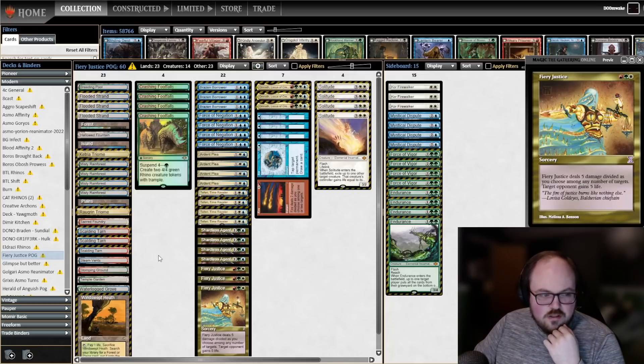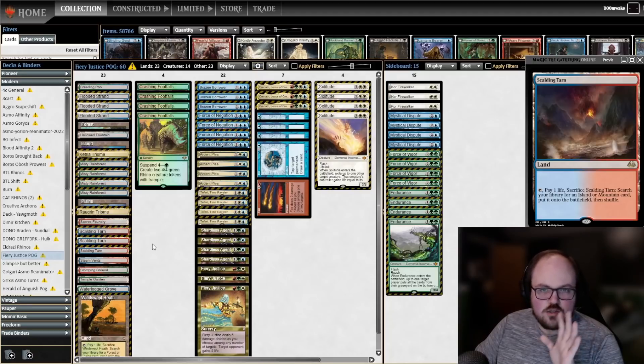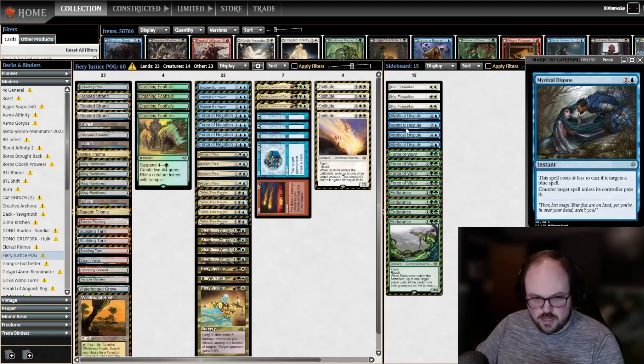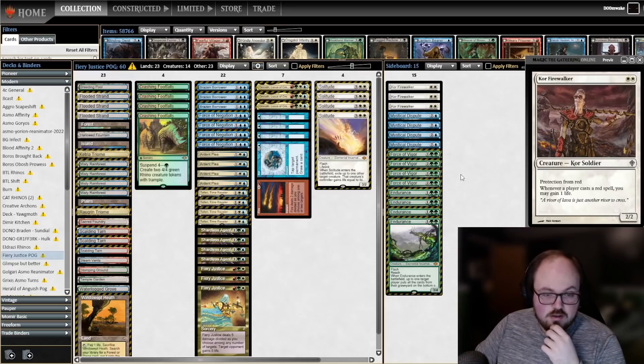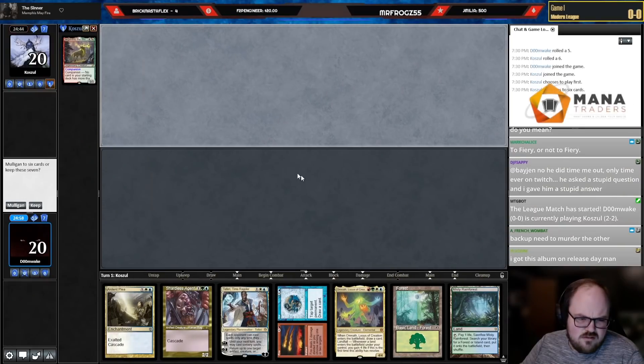For the mana base, I changed a couple of fetch lands from the 5-0 list — just moved a few around. The fetch land split is tricky: Flooded Strand can't get Stomping Ground, Misty Rainforest can't get Sacred Foundry, Scalding Tarn can't get Temple Garden, so you have to figure out which lands to prioritize. The sideboard is really clean: four Endurance for graveyard decks, four Force of Vigor for Hammer Time, Dispute for control, and Core Firewalker for Burn — you board out Crashing Footfalls and always cascade into Firewalker. That's the plan, so let's get into it.